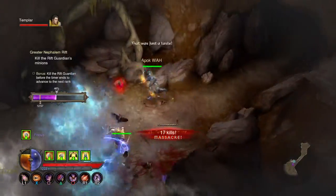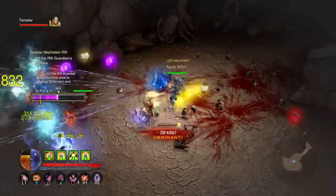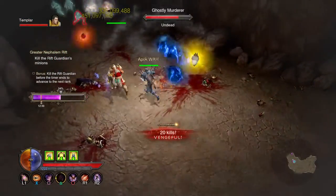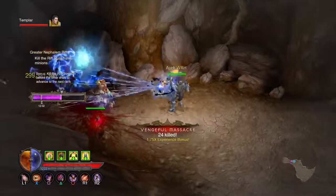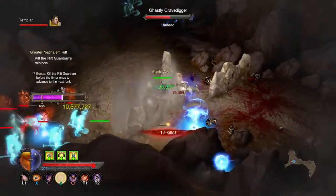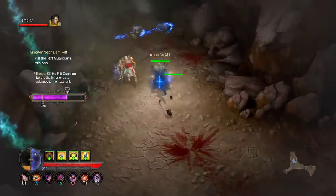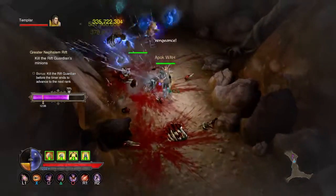Trying to get through this rift as quick as possible. As you can see, the damage output for this is pretty high. I've actually compared this with my Crashing Ring build. My Crashing Ring does more spike damage because that missile hit from the Crashing Ring's apex can do like three to five billion.